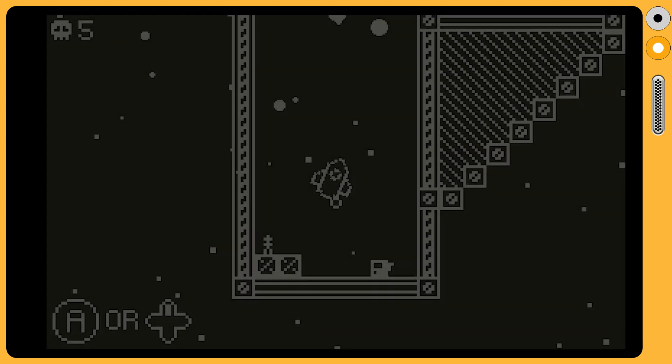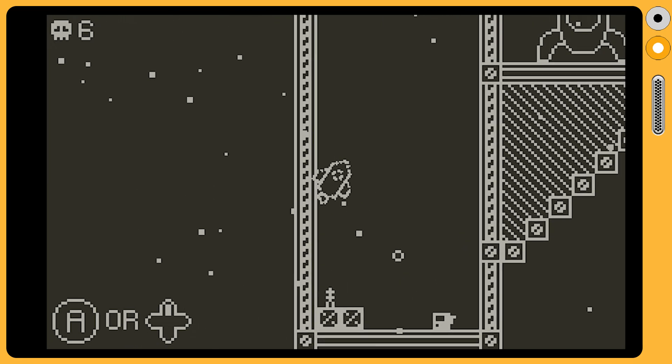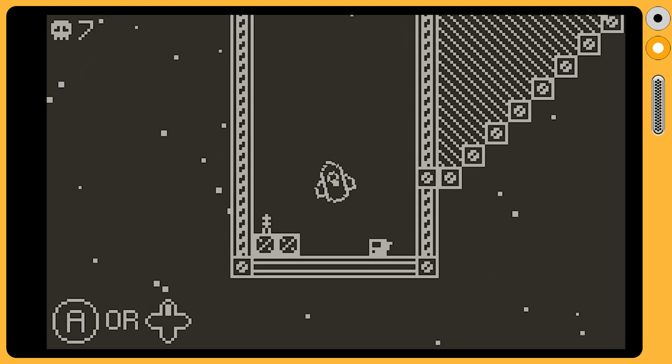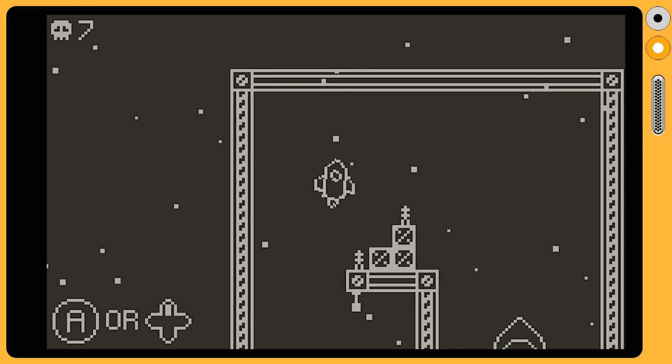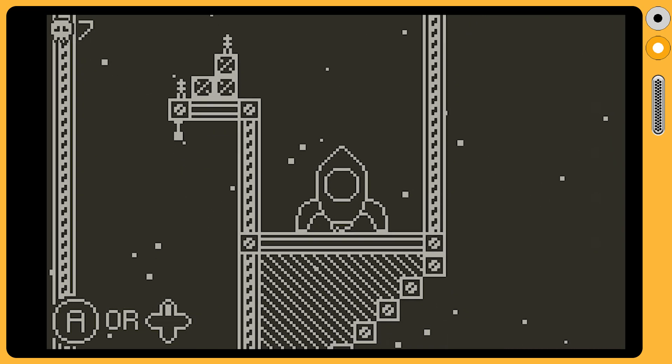Let's get into Rocketbytes. It's a game where you control a spaceship and have to navigate to the bigger spaceship to finish the level. You get thrust to move forward from the D-pad or the A button, and you rotate the ship 360 degrees using the crank. Different levels have different amounts of gravity, which keeps these core mechanics fresh.